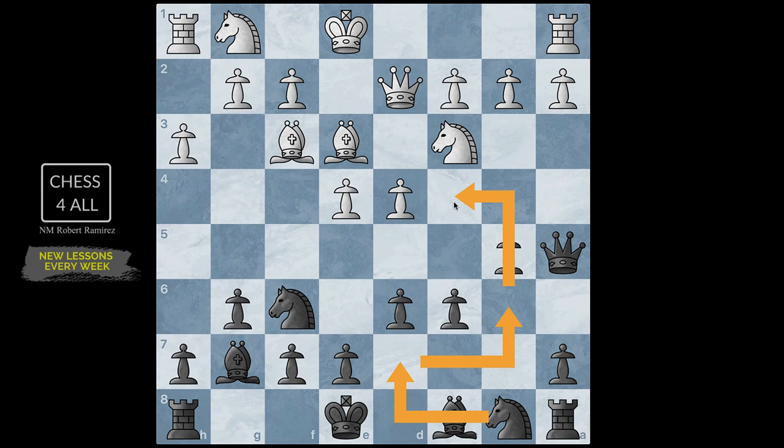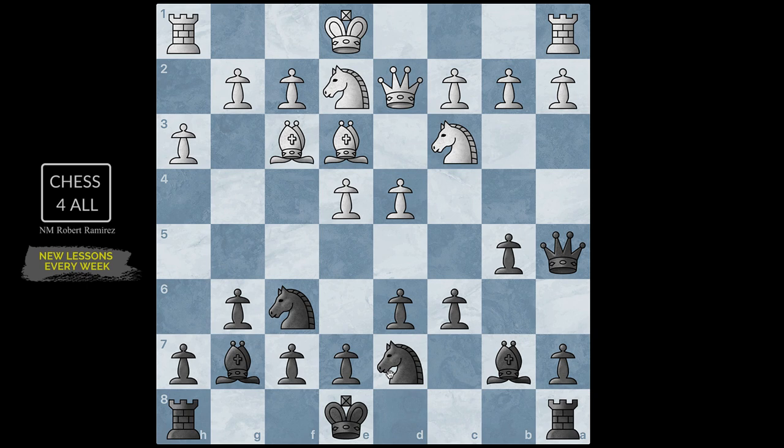We talked about the plan knight d7, knight b6, knight c4, and that's fine, but this is a very flexible opening so it's up to you. I chose to do bishop b7, and maybe in the future I do knight d7, knight b6, knight c4. The important thing is that I'm developing my pieces. After knight e2, knight d7 — I'm really happy because I got to develop my minor pieces and I'm open to castle to either side.